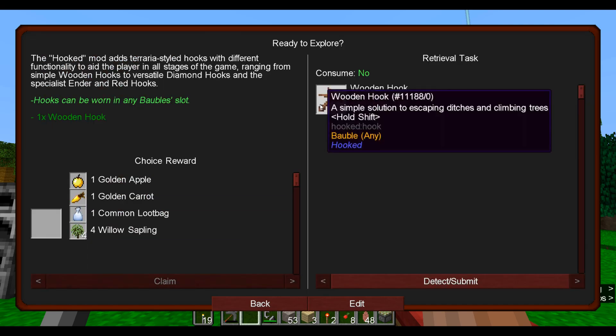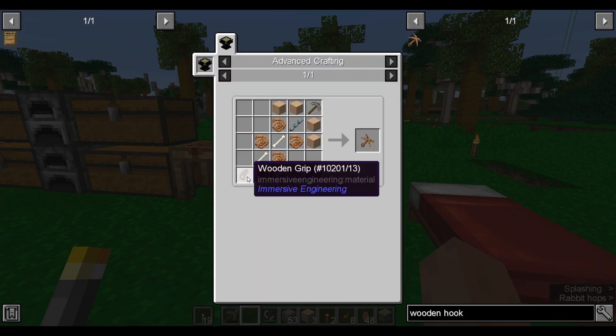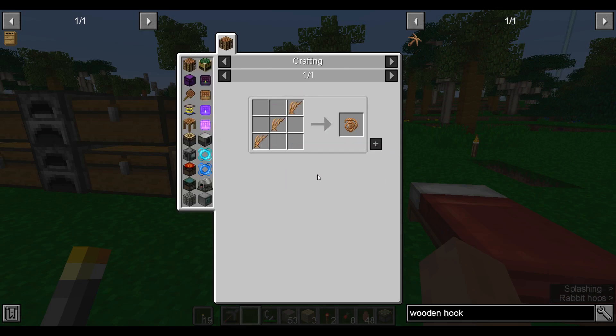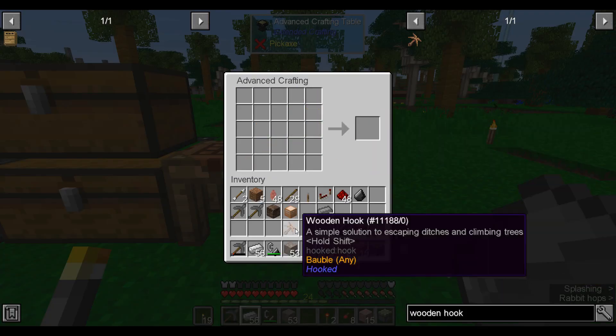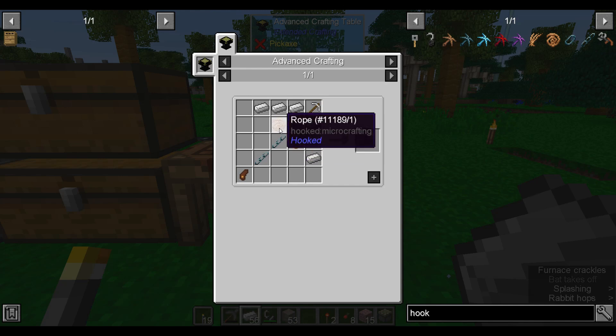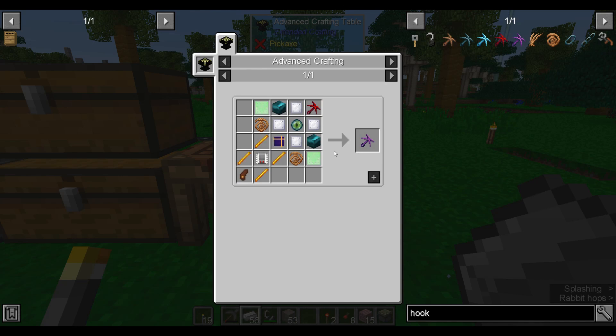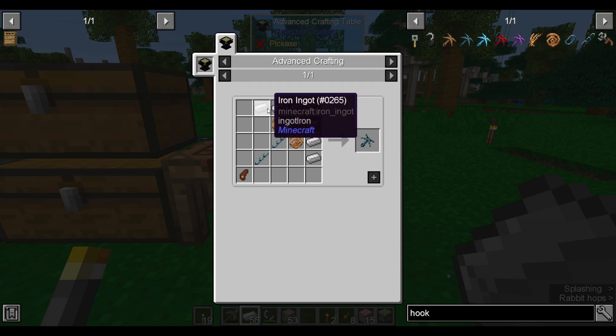We may as well build the wooden hook first — this is simple enough. So there's a couple of crafting steps but nothing we don't have. Here's our hook. Do we have upgraded hooks available? The wooden hook is decent — it's simple, it's functional. The higher tier ones — I think the ender hook is personally my favorite, but that's not happening anytime soon. The red hook is also quite good, also not happening anytime soon. We can upgrade to an iron hook, which is just a relatively large amount of iron later. Let's show you how the wooden hook works.